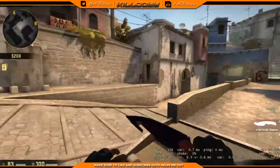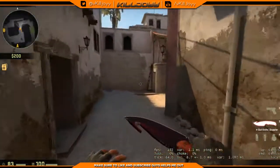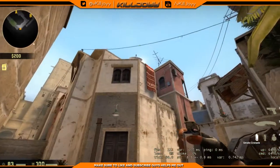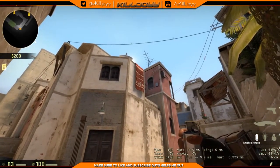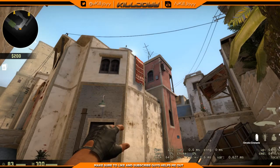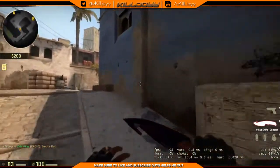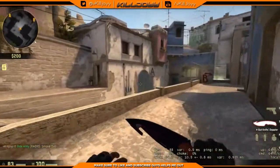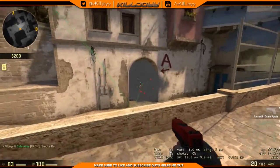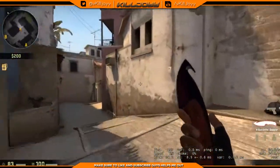Another smoke for mid is one for the connector. I know two different ways to smoke this off — the second one I can do almost every time, but this first one is a little bit tricky. Go to between these two little red icons and just below the mat, just a little bit below. As you jump, you're going to throw the nade — jump and throw just like that. It can be a bit awkward to get used to, but it covers a pretty decent amount of the doorway, around the third or fourth step.